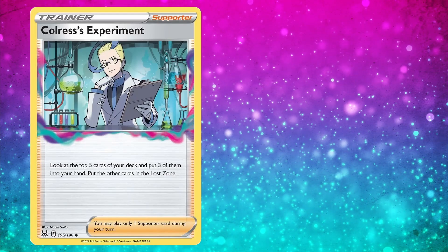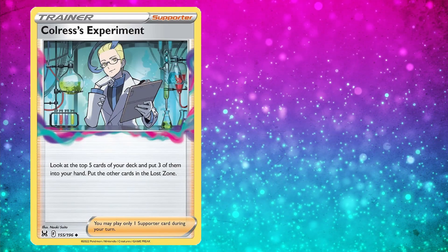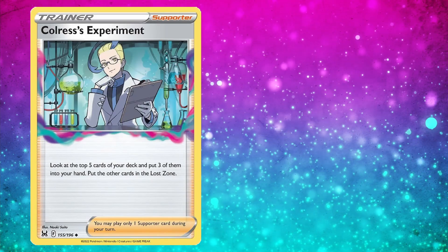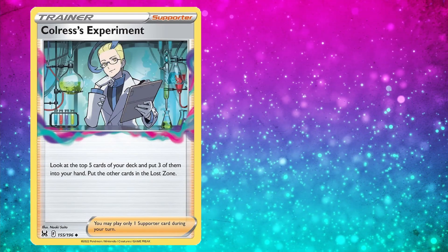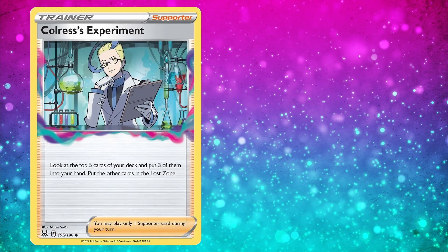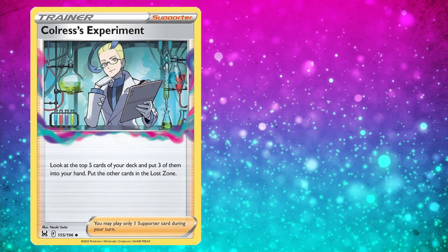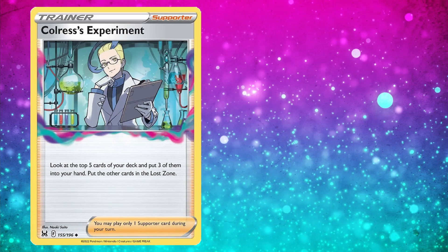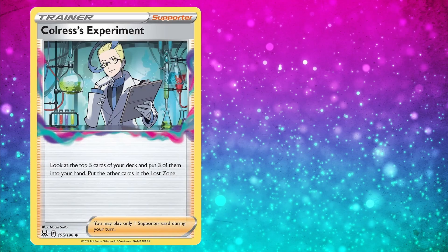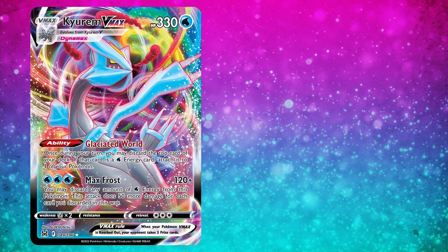Colress's Experiment at number 5 is the first trainer card on this list. It's a supporter that says look at the top 5 cards of your deck, put 3 of them into your hand, and put the other cards into the Lost Zone. This is a really great card — you loot through the top 5, pick the 3 you need, and the other 2 go to the Lost Zone permanently. That's actually a double positive since you want more cards in the Lost Zone, so players will probably run 4 of this in Lost Zone decks and 0 in non-Lost Zone decks.